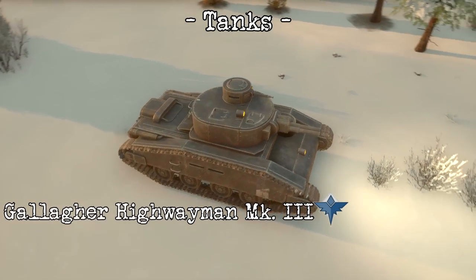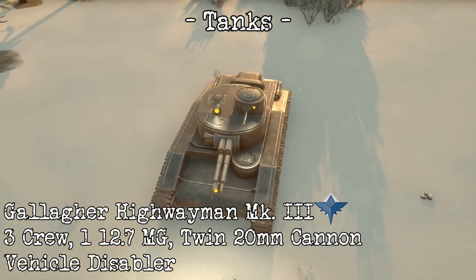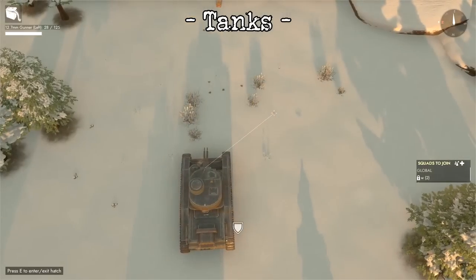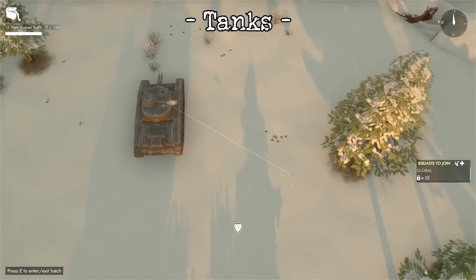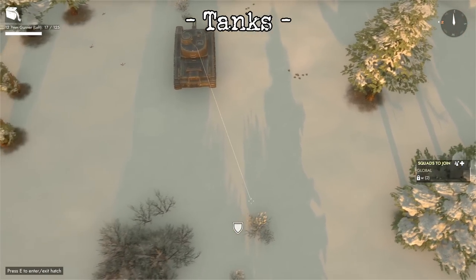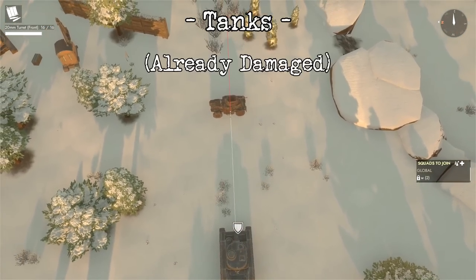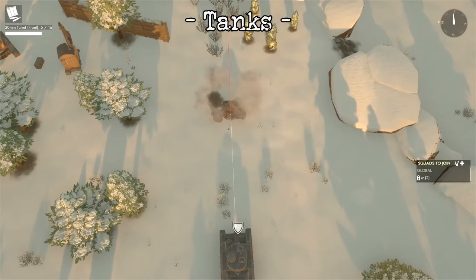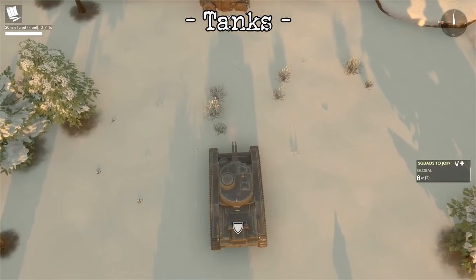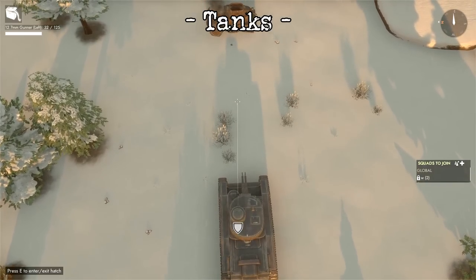Meanwhile, the Wardens receive the Gallagher Highwayman Mark III. It's a cruiser tank based off the same chassis as the Outlaw, fitted with an independently rotating MG turret. Its main armament is a set of twin anti-tank cannons. It's great for disabling subsystems and tanks, though actually destroying them will require it to be combined with other Warden tanks at the front. However, lightly armored vehicles won't stand a chance against this twin-barreled cruiser tank.